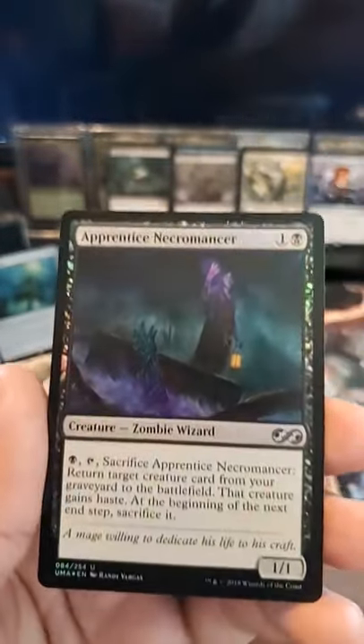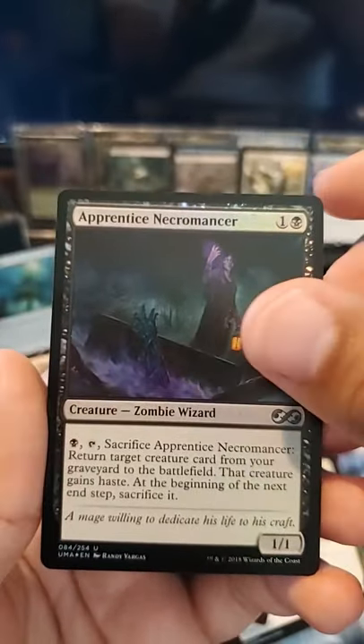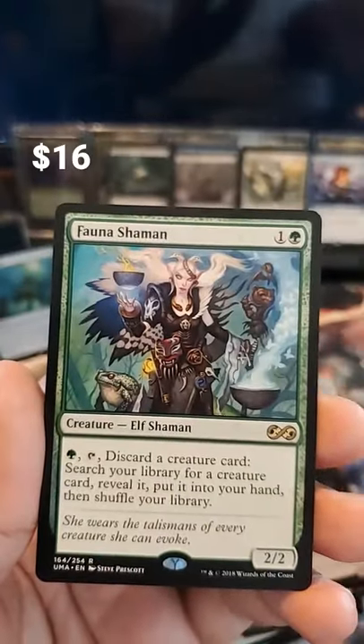Double Cleave, our Spider is the token, our foil is the Apprentice Necromancer, and our rare is the Fauna Shaman.